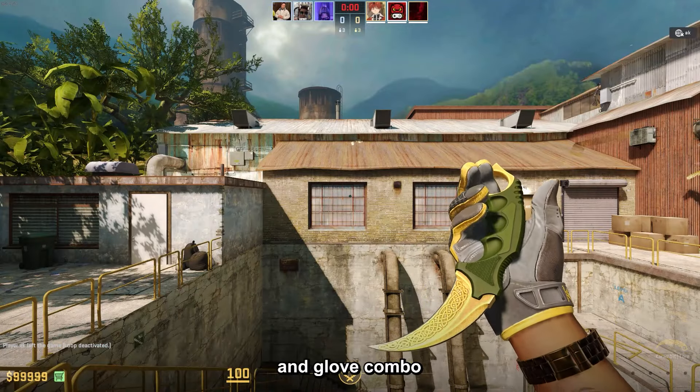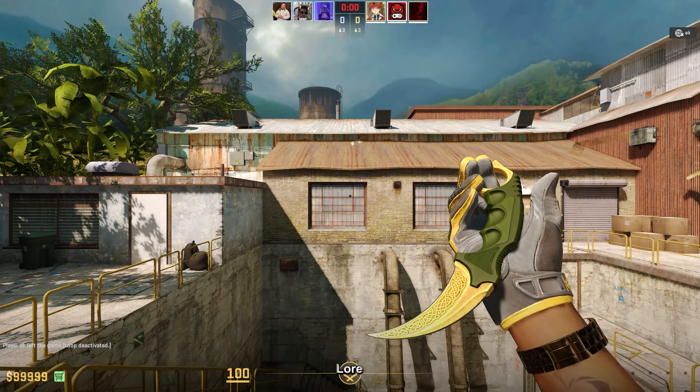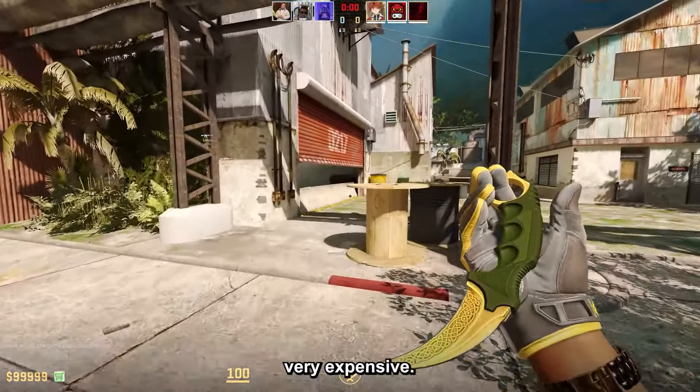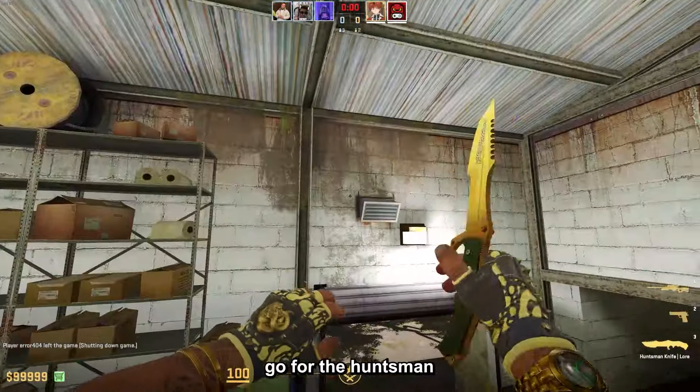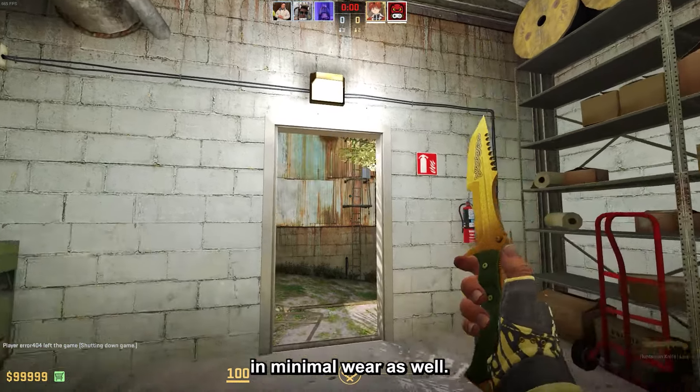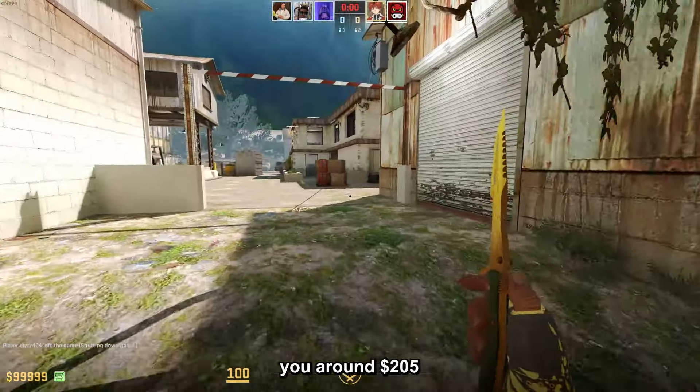Going over to the knife and glove combo, my preferred one is the Karambit Lore with the Sport Gloves Omega, which to me is the best combo here, but it's very expensive. If you want something cheaper, go for the Huntsman Lore in minimal wear with the Broken Fang Gloves Yellow Bandit in minimal wear as well. The knife will cost you around $205 and the gloves are $106, so the total is around $311. You can also swap the knife for any other with the Lore skin.